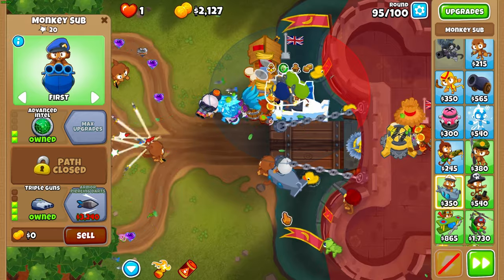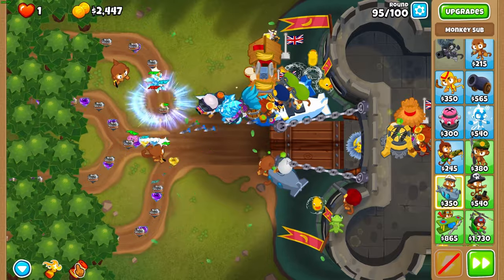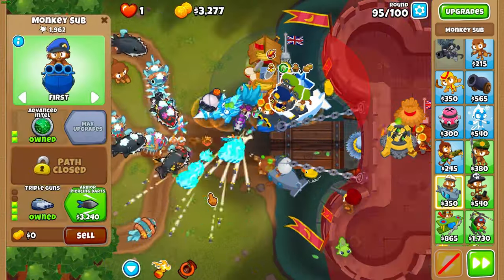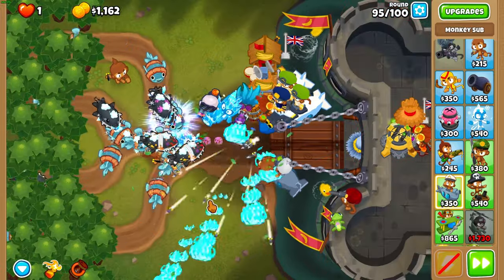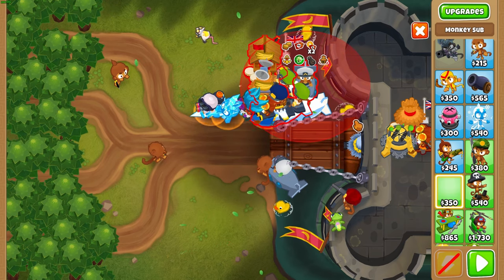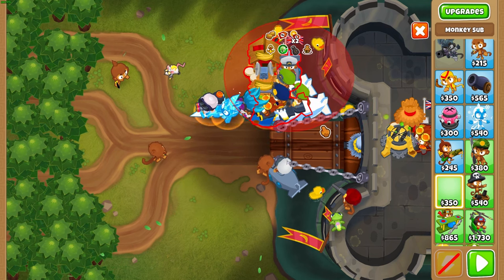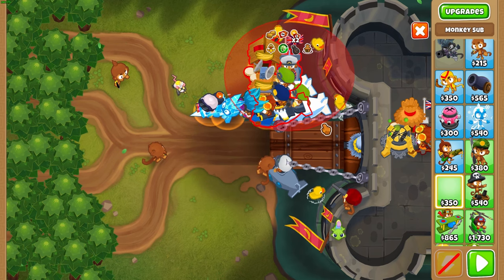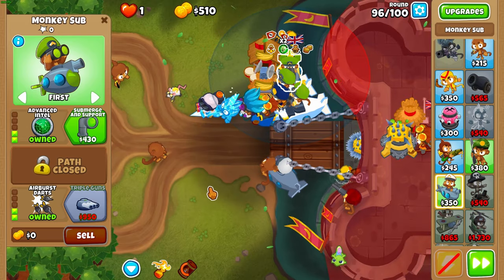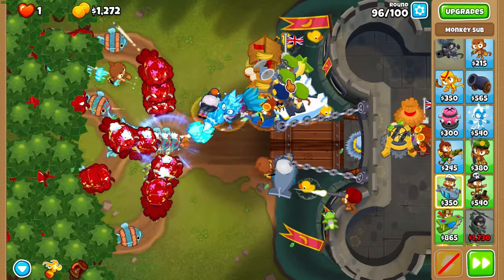Upgrade it to 2-0-3. For round 95, use Firestorm whenever you see a DDT, then upgrade that third sub on the top side to Armour Piercing Darts. At the end of the round, another sub on the top side — make sure it's in double discount range. All these subs will be in double discount range no problem. Try to place them as close to the walls as possible. Upgrade that sub to 2-0-2, then work it up to 2-0-4 when you can afford it mid round 96.